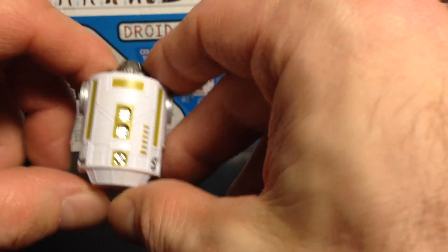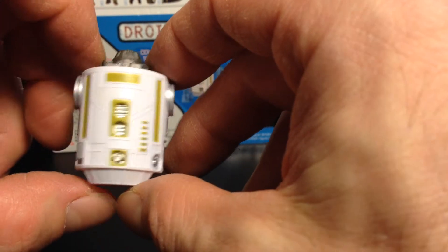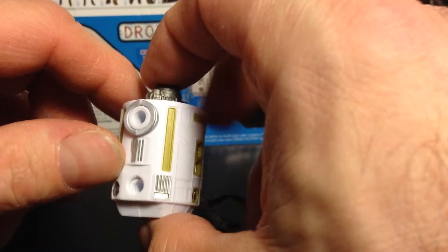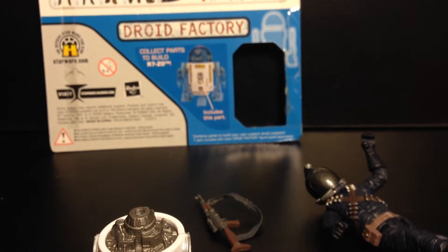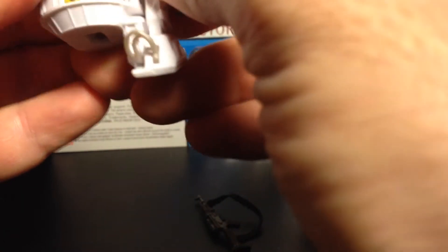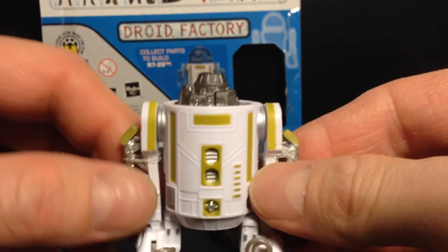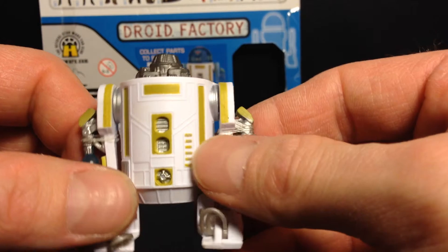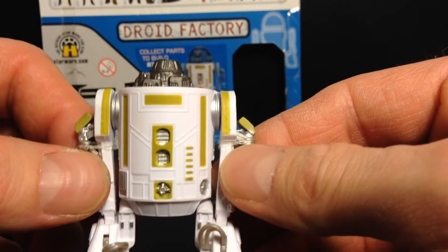Here is the R7-Z0 body that I need, because I already have the legs. I can put those on right now. Here is what I have so far for the R7-Z0 droid — all I need is the head.